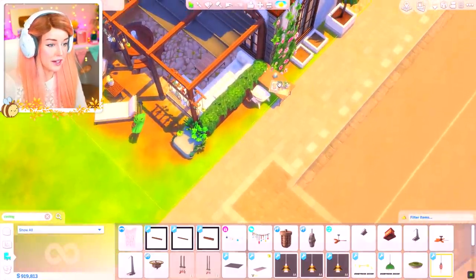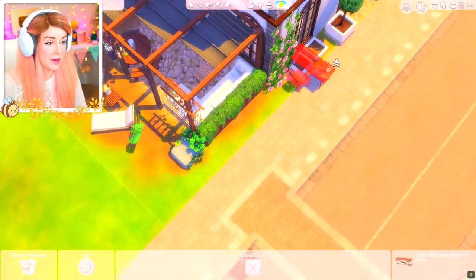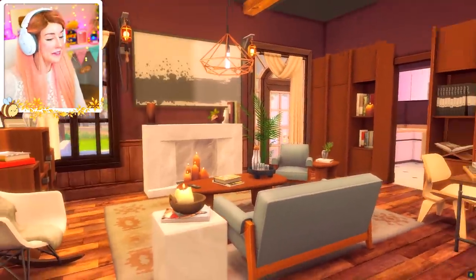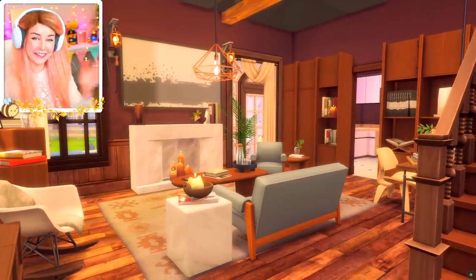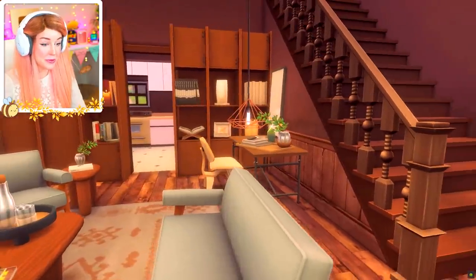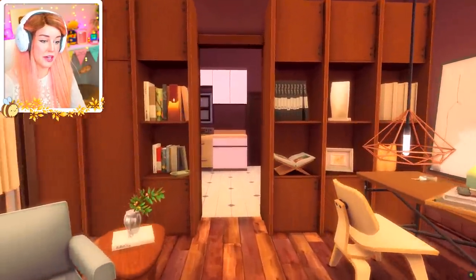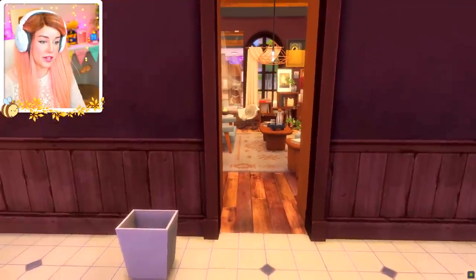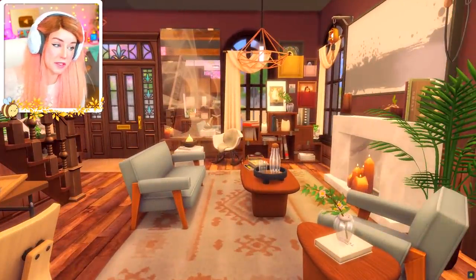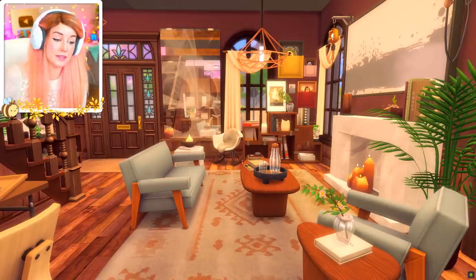We popped her outside while we were putting on the ceiling because she kept getting stuck to it, but now we can pop her back in. How did I just forget about a whole desk? With your actual little desky area, it goes through to the ugly kitchen. However, we're not here for the kitchen - we're here for this room right here. I've tried to clutter up as much as possible because one of the points of this pack is clutter, and I love clutter.